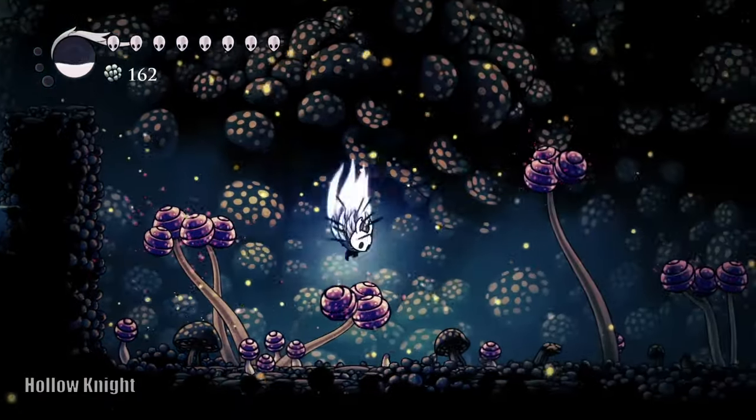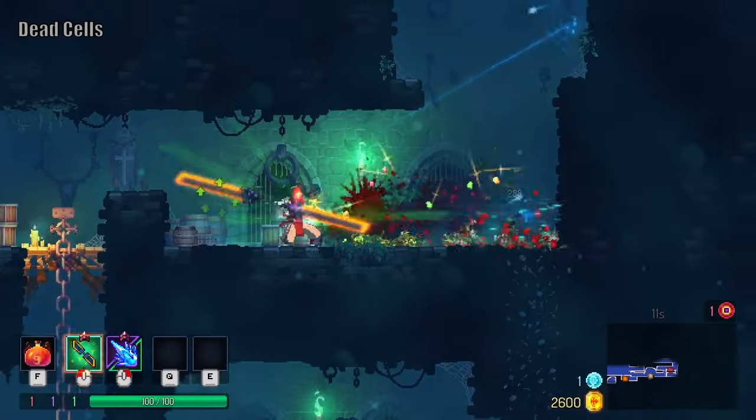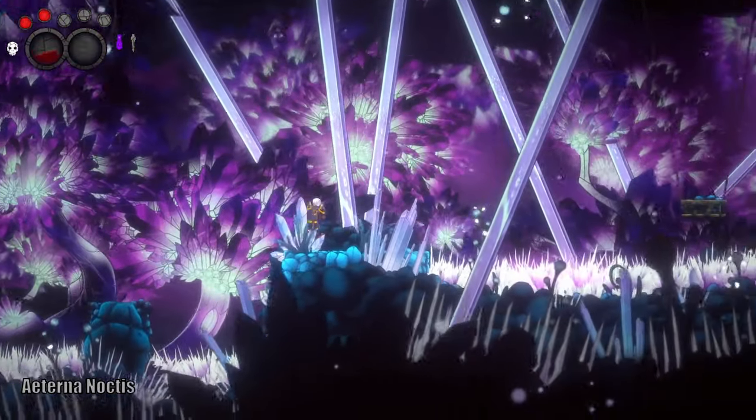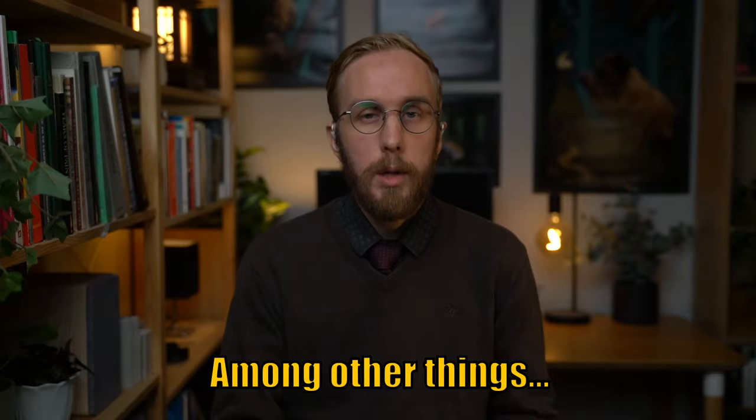You might come to this video thinking that the most important skill in game art is about being able to make beautiful environments or just straight-up cool art. But I want you to take a moment and look at some examples where it's difficult to see what's going on. It's easier than you think to make a scene like that. So we're going to talk about readability.